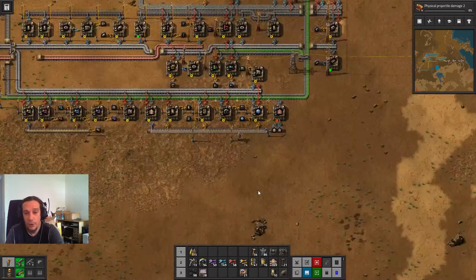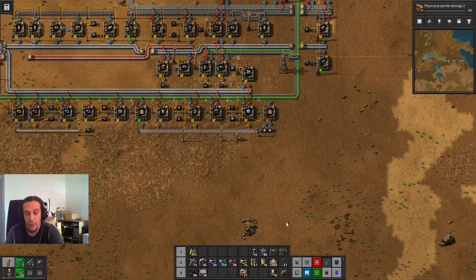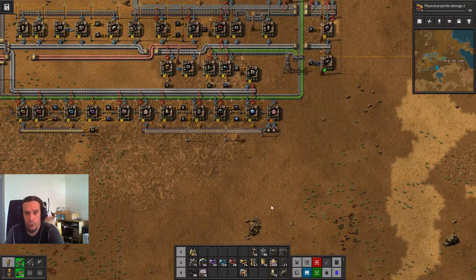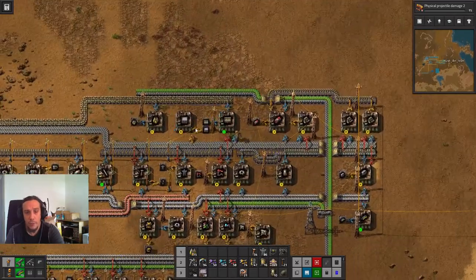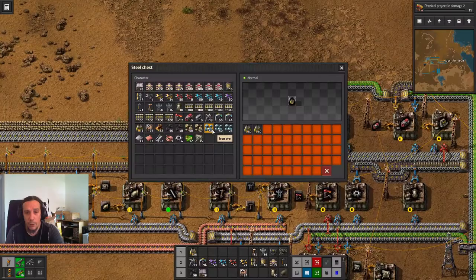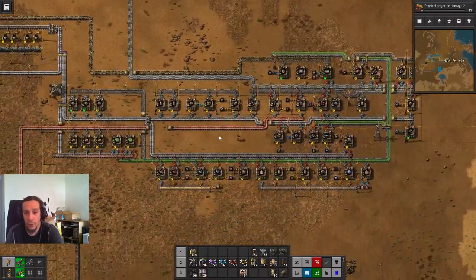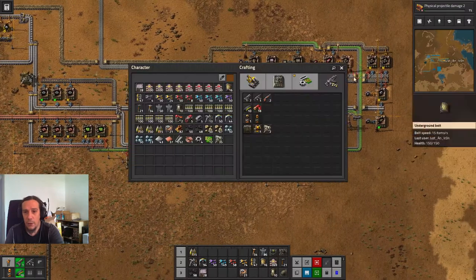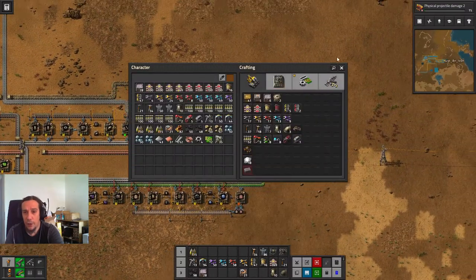We also have the electric poles we need, and I think we won't need much more right now. The only thing I'm going to pack up right away are the furnaces. Let's go down there — and you know what? We're going to do something fancy here: we're going to build ourselves a car.